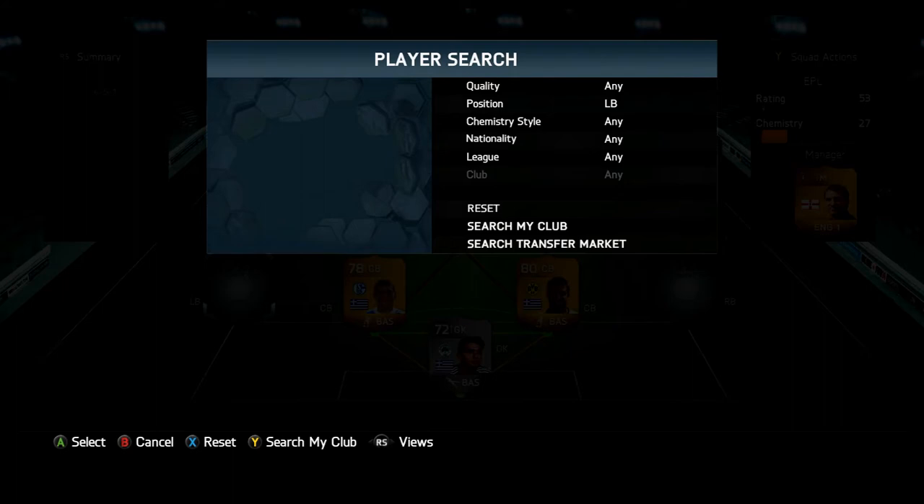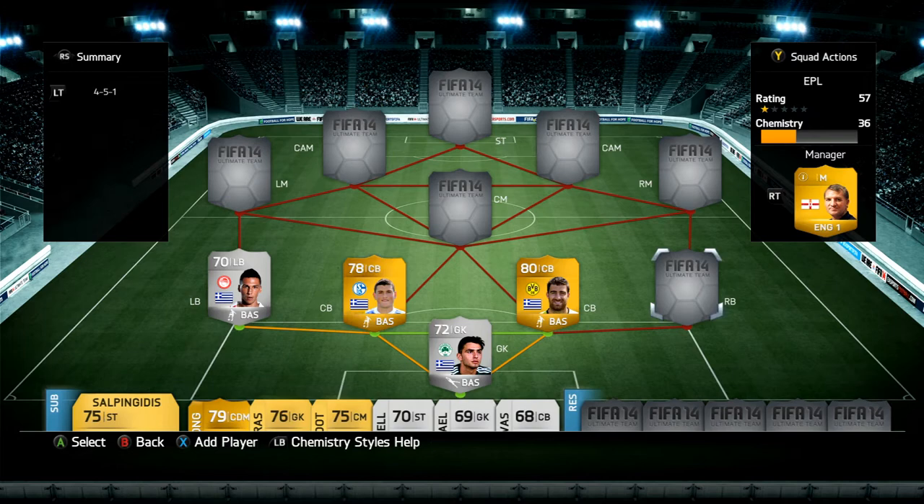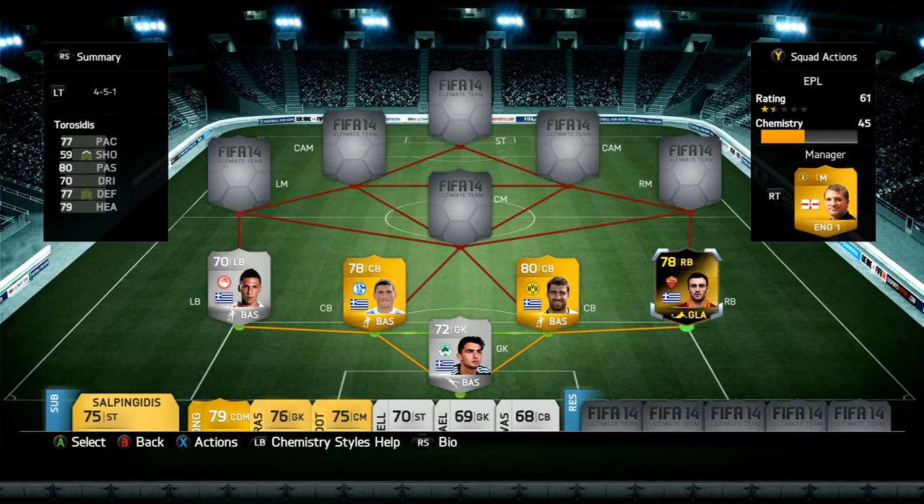My left and right backs are pretty solid as well. We've got Holabas from Olympiakos in the Greek league — he's got 88 pace, 68 defense, and 72 heading. The defensive stats aren't great, but he's got very good pace for a left back. You want him to make the runs down the side to feed the left mid, and he does that job very well. We've also got Torossidis, the in-form version from Roma, with the gladiator chemistry style on him — he's a beast as well.